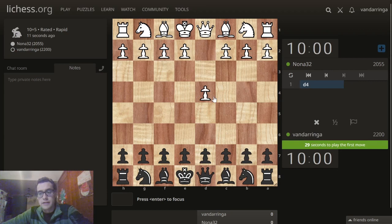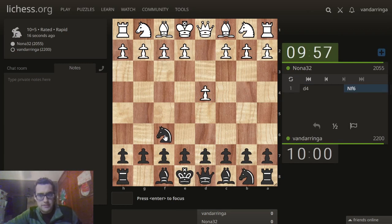Welcome to Feisty Chess. I've got black here against Nona32. There's d4. We'll play knight f6.